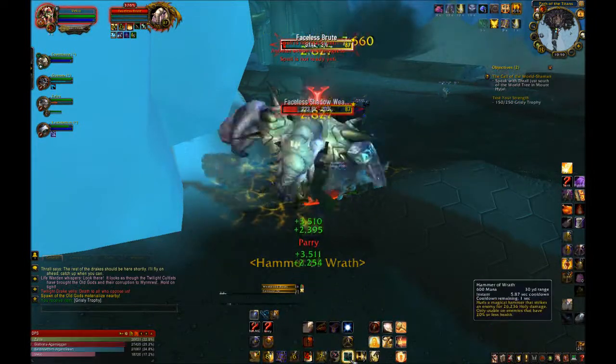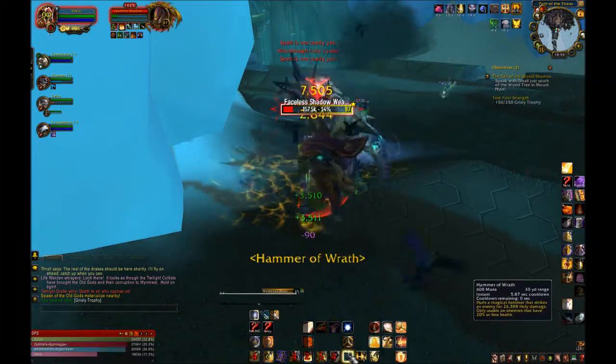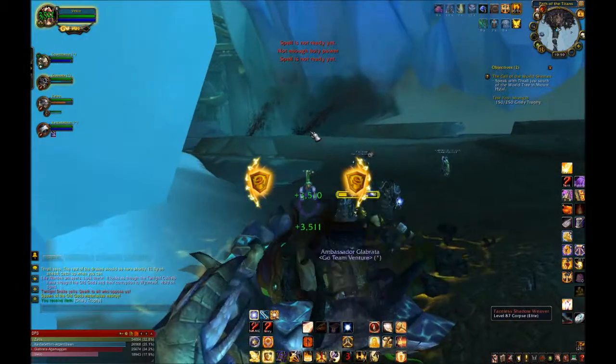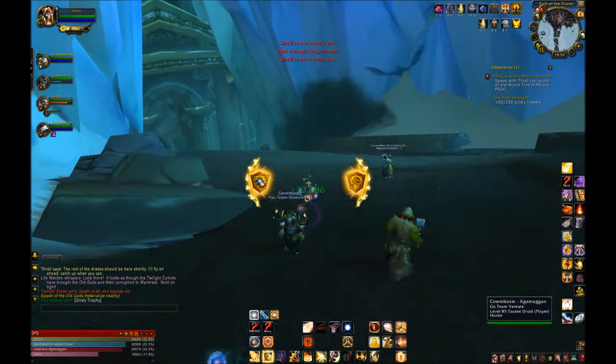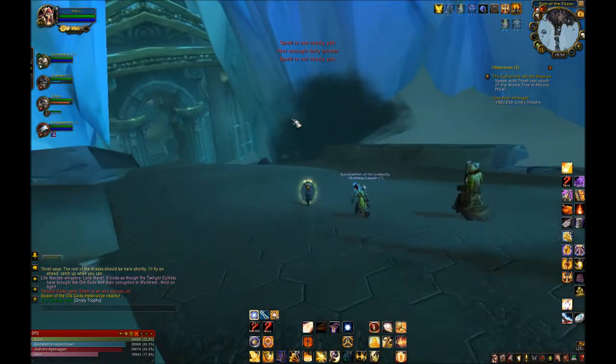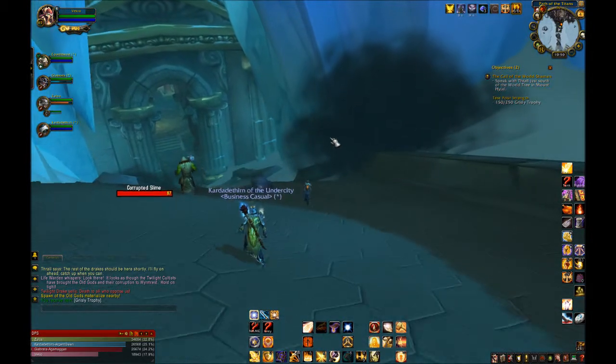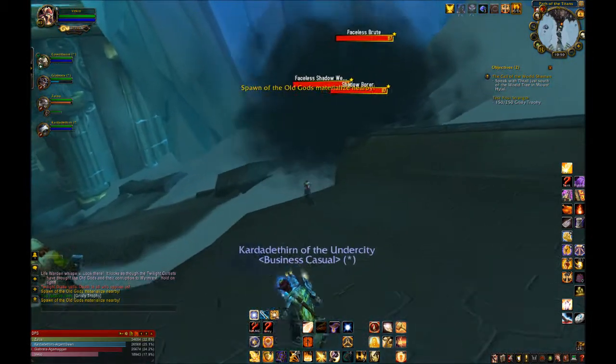Next is Devotion Aura — a new cooldown that basically replaces Divine Guardian. It reduces all damage for everyone in your party or raid by 20%. Use this whenever your whole raid is taking damage from an AoE, or something like Black Blood or anything that does damage to everybody.